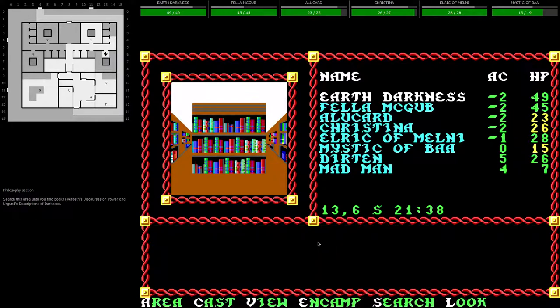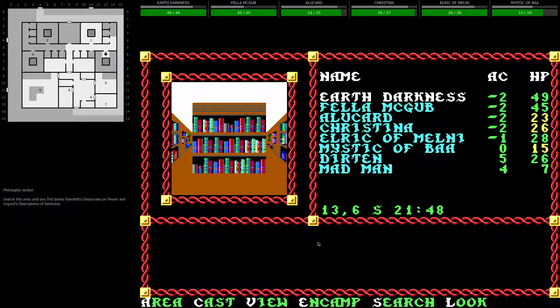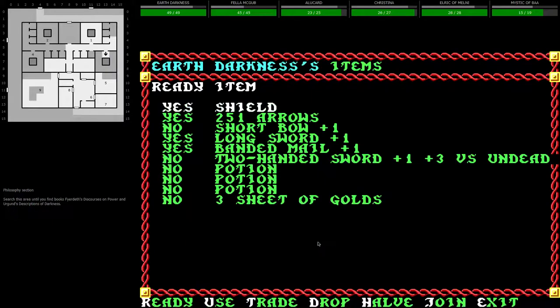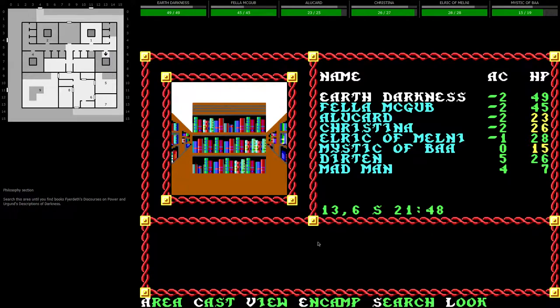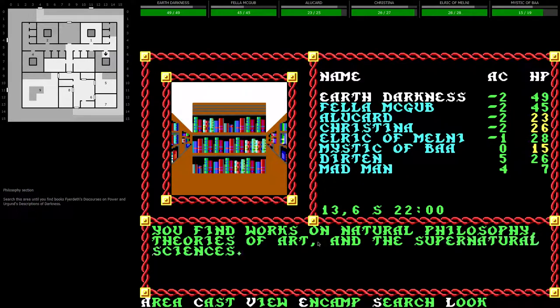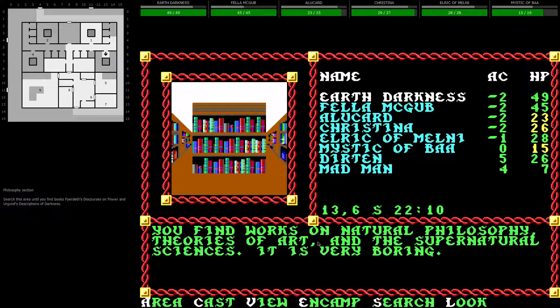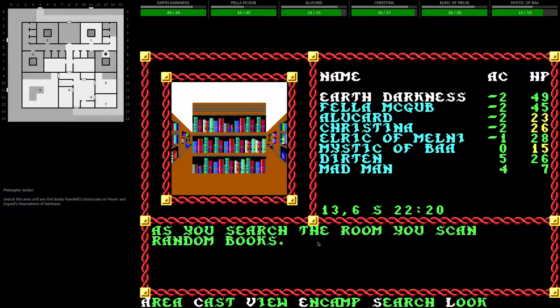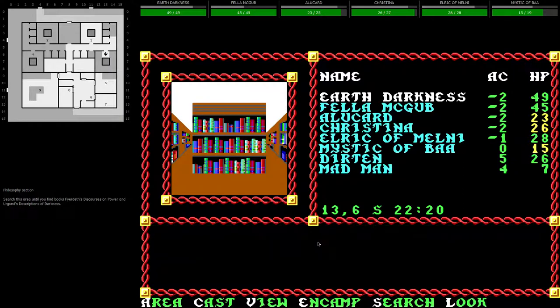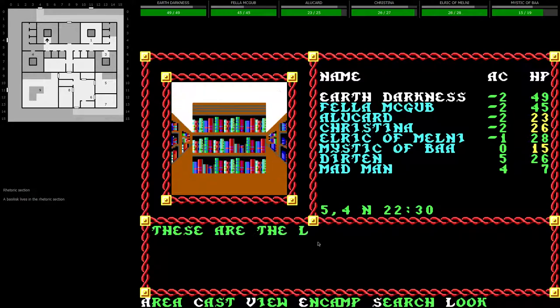Philosophy section. You find a book entitled something — it's not in our inventory so we just have to assume we found it. You find works on natural philosophy, theories of art, and the supernatural sciences — very boring. It seems we found that book very easily. Maybe room number one was just the wrong place.